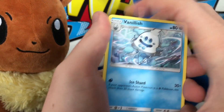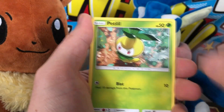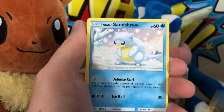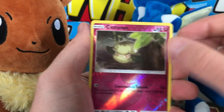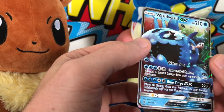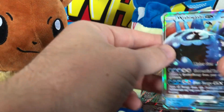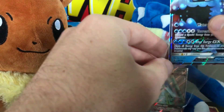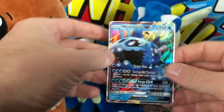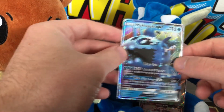Last pack of Guardians Rising — if I can get at least a holo that would be nice. We've got Vanillish, Whimsicott, Mantine, Petilil, Helioptile, Tentacool, Stufful, Sandshrew, reverse holo Cottonee, and a Wishiwashi GX! Okay, I don't have that card — that's pretty freaking cool looking. At least it's something new and not another duplicate. That is very nice.